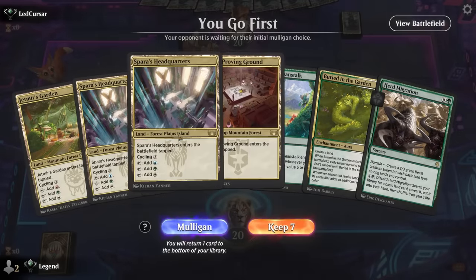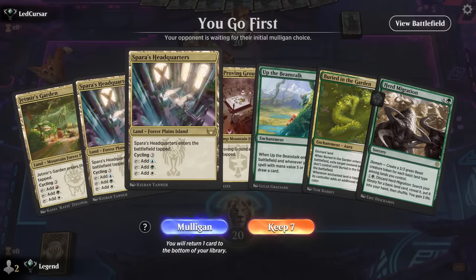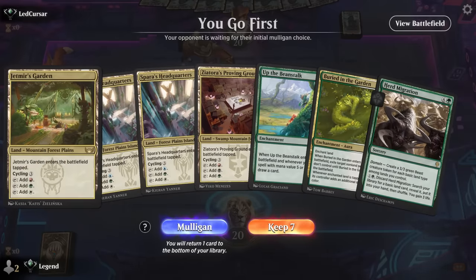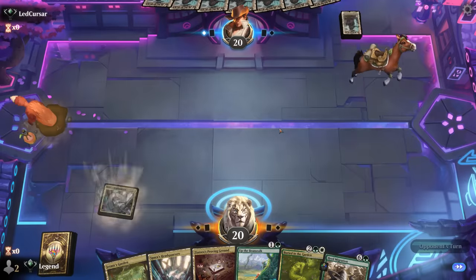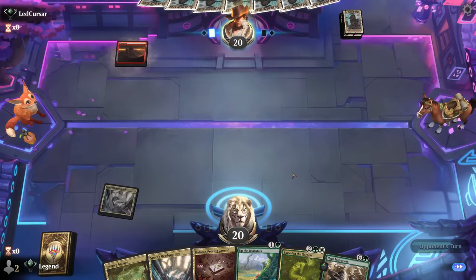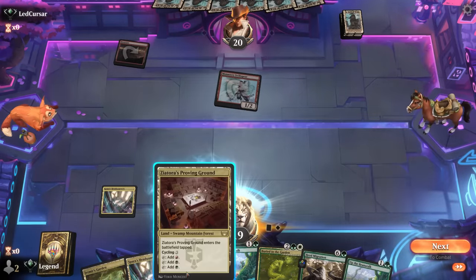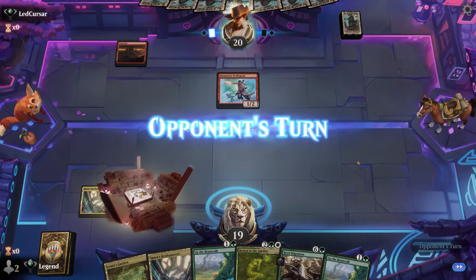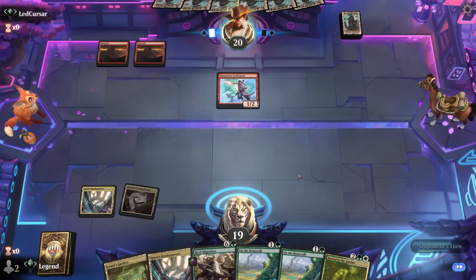We're on the play with a pretty slow hand — all tap lands. If we don't face a very aggressive deck we're looking at turn-three Up the Beanstalk. Could also use Herd Migration to set up turn-four Buried in the Garden. If I find Leyline Binding I'll be able to cast it for one mana at least. Not a great hand but maybe keepable. I should lead with Headquarters so Proving Ground sets up a one-mana Binding. Turn-one Swiftspear — not what we wanted to see. The saving grace is we're on the play.